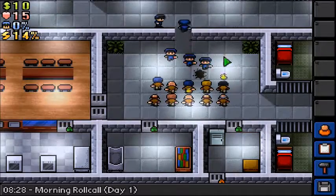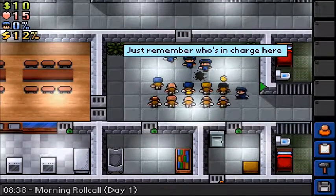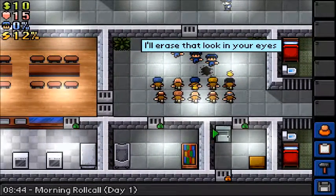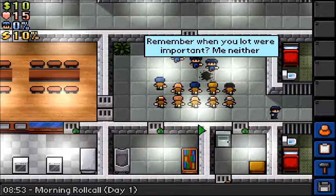This is roll call. So every morning and night, sometimes afternoons, depending on the difficulty of the prison and the type of prison it is, they'll go and check your desk for contraband. Basically, contraband is like illegal items in the prison. So say you have a shank — they'll take that away from you, put you in solitary, and take all of your contraband away. And it's very bad.